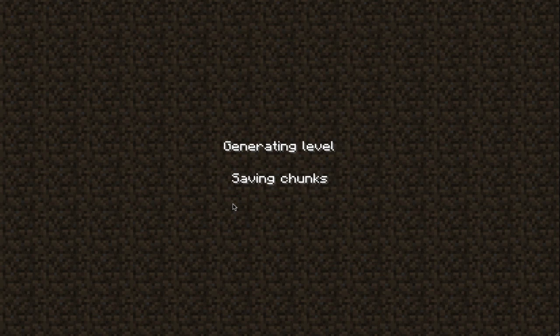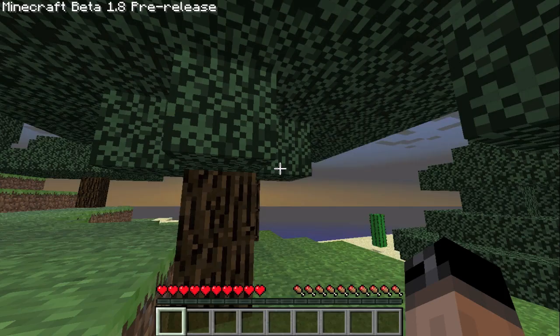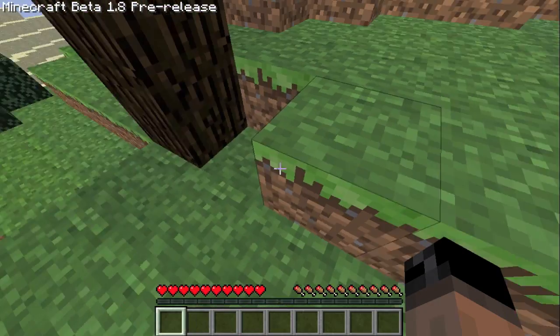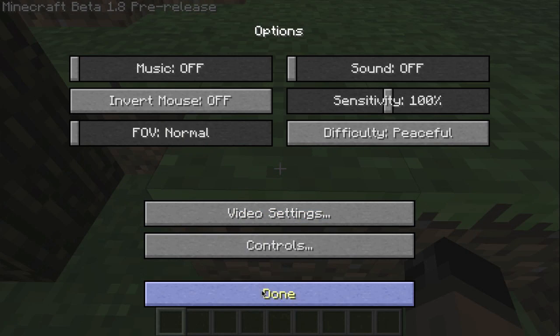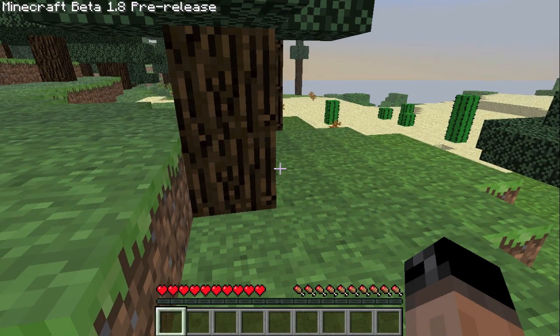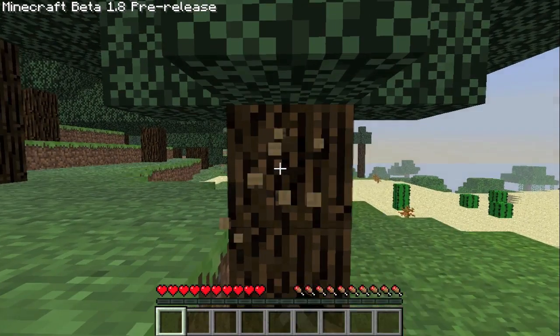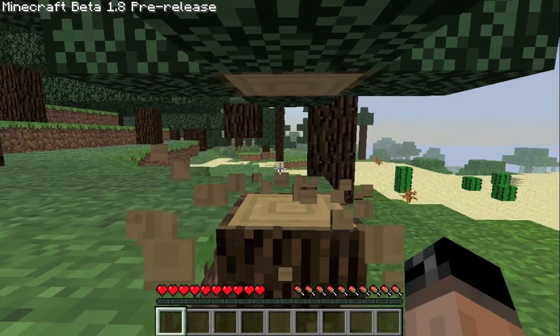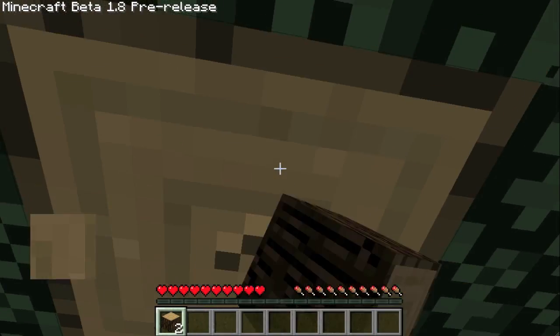So to load the pre-release, you need to know how to install mods — kind of. You need to go into your Minecraft folder and replace the minecraft.jar with a new one, which it downloads for you.